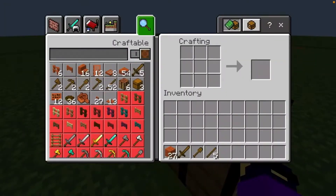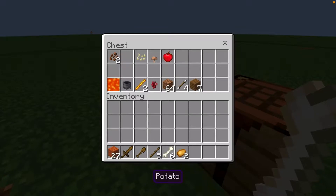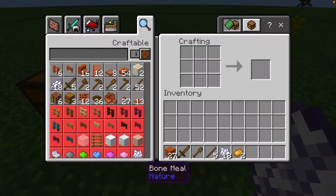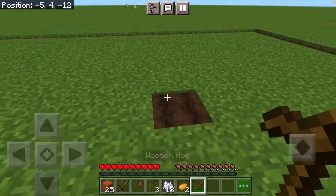Now we do have a lot of wood. What I want to do right now is - because we do have the bone meal that we got from the skeleton - let me try to convert all this bone into bone meal. Then what I'm actually going to do is craft a hoe and maybe start a farm here.